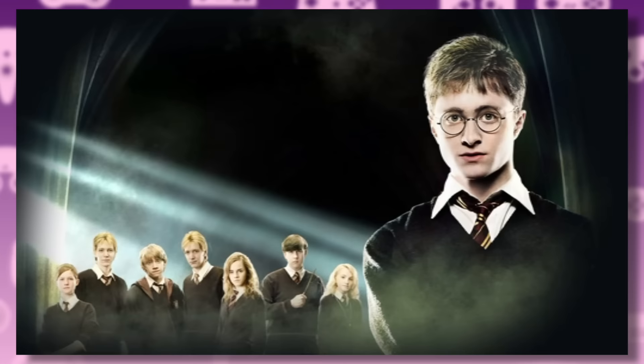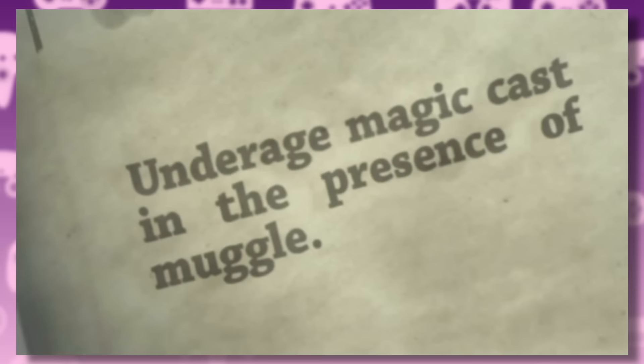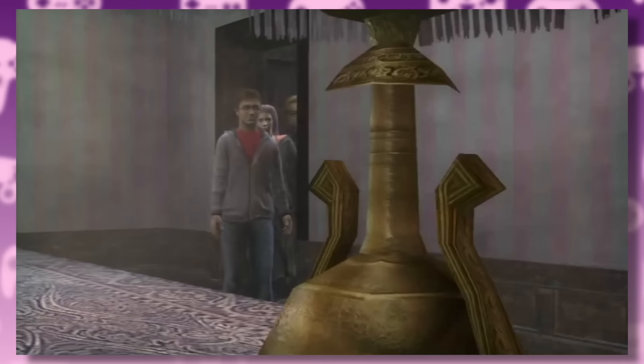Let's start with the PlayStation 3, 360 and PC version. Just like the movie, the game opens up with Harry getting into trouble for the use of underage magic to protect himself and Dudley against a Dementor attack. This is followed by the Grimmauld Place sequence, which acts as a tutorial section for this game.